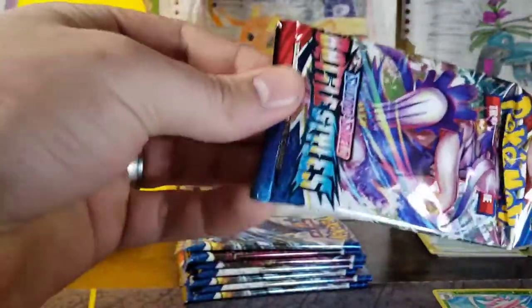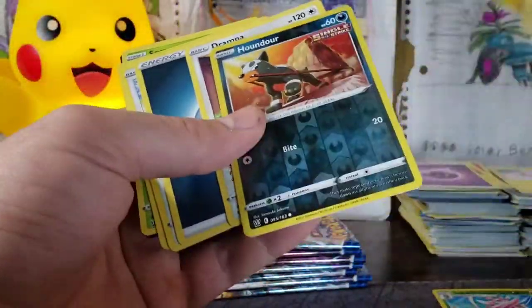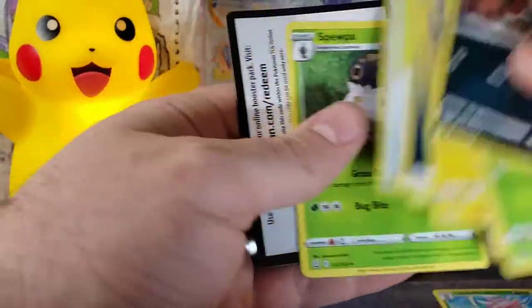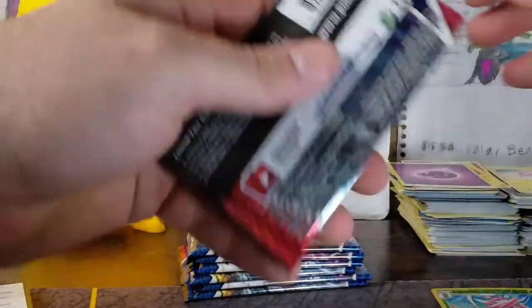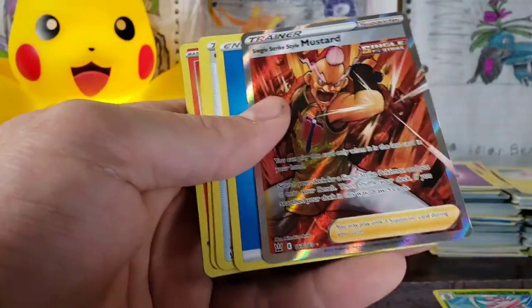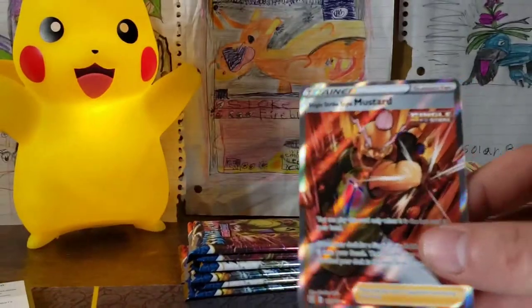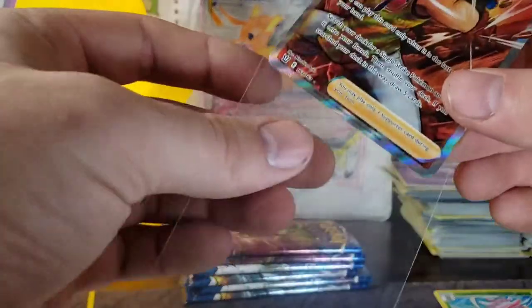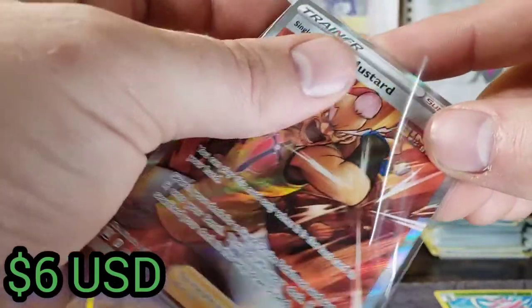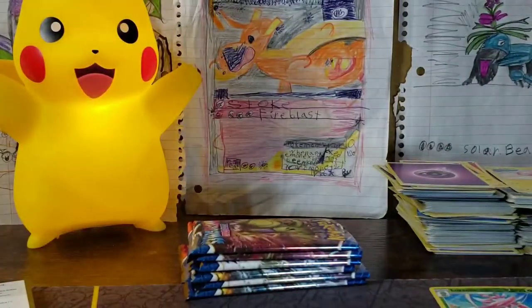We're going to open them up this way from now on. Murkrow. We've got a Jellicent and a Single Strike Style Mustard Full Art. There he is — that is awesome. He looks real good. Was that Jellicent Reverse Rare?